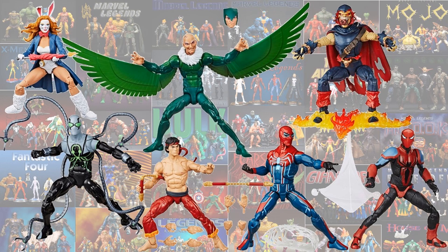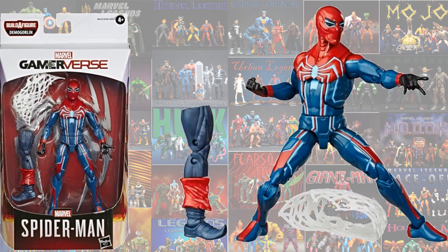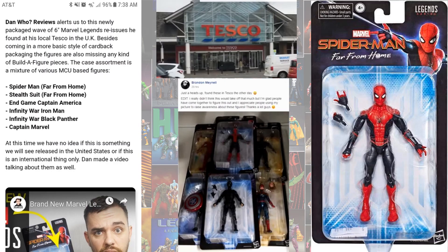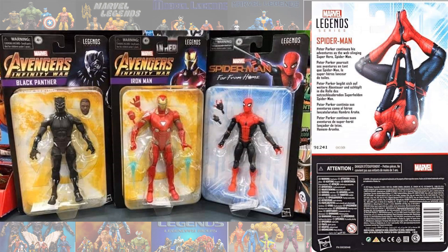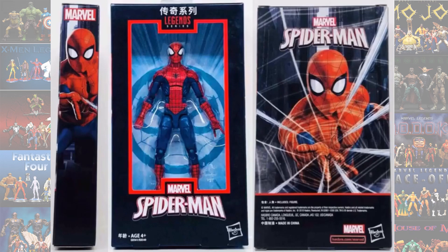Coming out in 2020, we have the Demo Goblin Build-A-Figure wave, coming with the Spider-Armor and the Velocity suit. There's a UK re-release of a couple of Far From Home figures, and also a Chinese release of a Pizza Spidey — without the pizza.